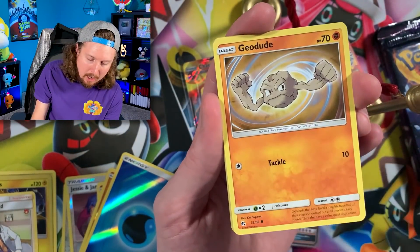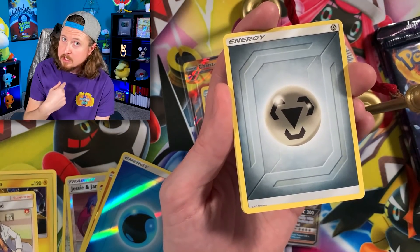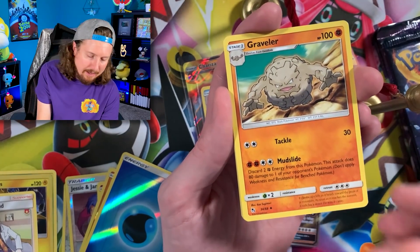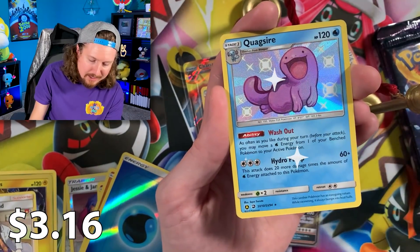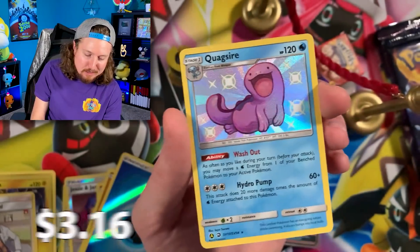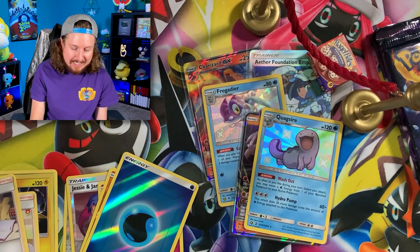Going into the next one — we got Cubone, Geodude, Jigglypuff, Staryu. Not star me, but star you — I know, lame joke, but it makes me smile. Energy right there. We got Chansey, Brock's Gym, and a Quagsire with that beautiful, beautiful smile, and a Bill's Analysis.